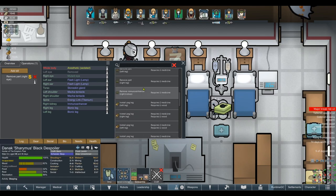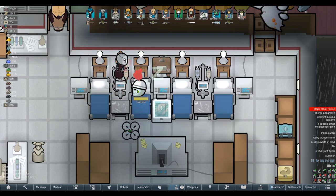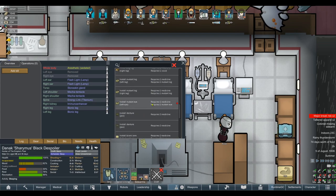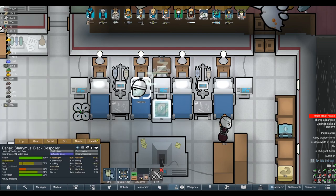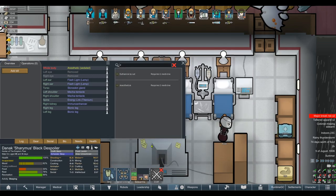We removed one of his eyes and we still can't install the zoom. We may have just blinded our best character and have nothing to show for it. That's so weird — why can't we install it on Sharamus yet we can on everyone else? Something else is interfering with it, perhaps? I have no idea what would affect that. We can install new Mutanize, we just can't for whatever reason install the zoom into Sharamus. I thought it was a racial thing, but the fact that we can install it into Sharamus the second means that's clearly not the case.